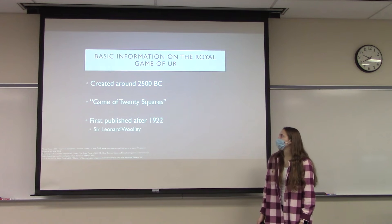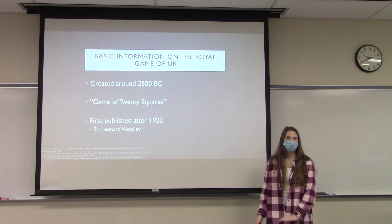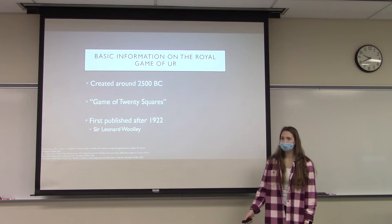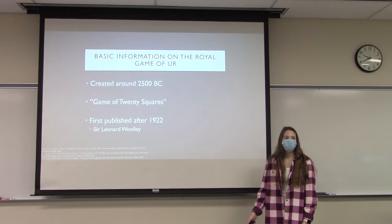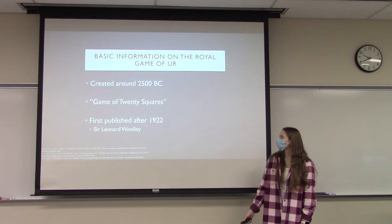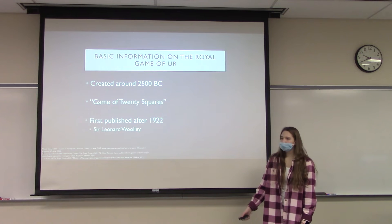Some basic information: it was created around the year 2500 BC, and it was actually discovered on the opposite side of King Tut's tomb. Along with it, there was a tablet that had cuneiform writing on it, and that was translated, which gave us the current rule set we have today. The Royal Game of Ur comes from Ur, where it was discovered, but it is also called the Game of 20 Squares. It was first published after 1922, when Sir Leonard Woolley discovered it and brought it to the British Museum, where it still is today.